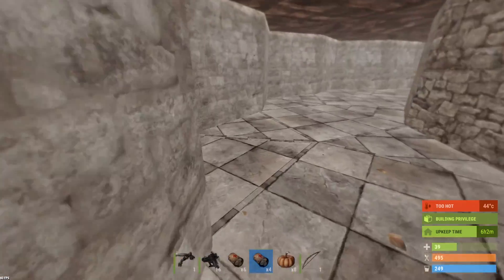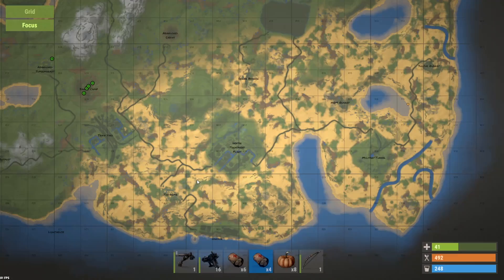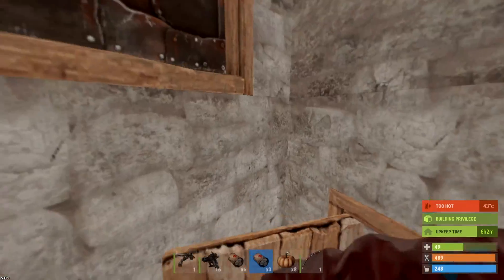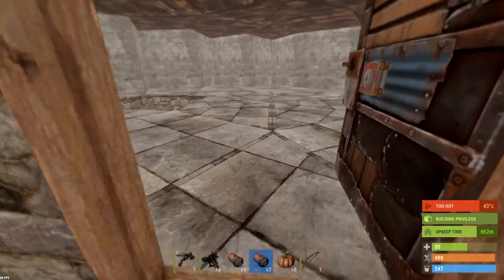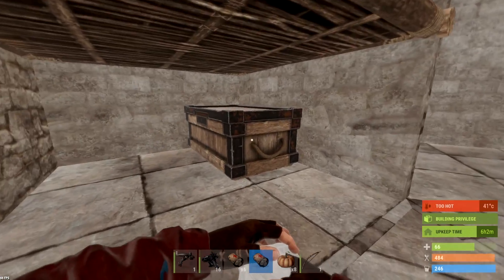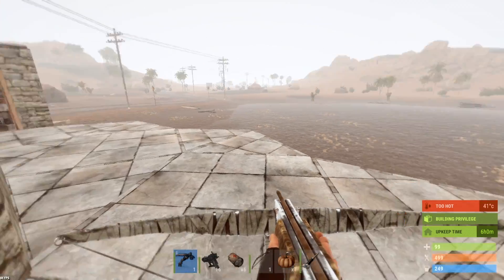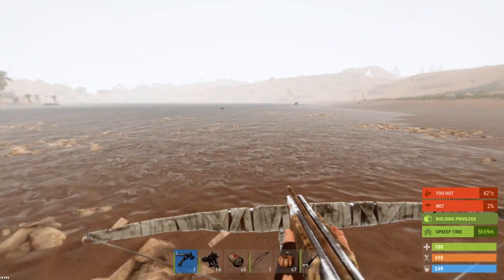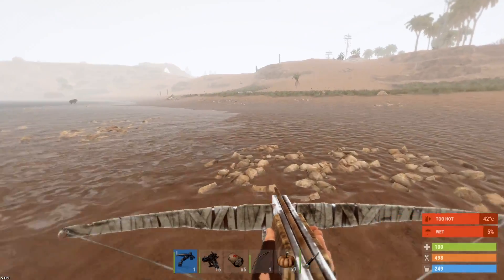We're gonna head up maybe towards the launch site, or we could hit the sewer branch. I might actually hit the sewer branch and try to get my hands on some meds nice and early. Let's dump all this stuff we just got off that guy. We need a little bit more scrap and then we'll be able to make our tier 2 workbench, which will be excellent. Launch site is this way so we're gonna head up towards the sewer branch - that's my primary objective.